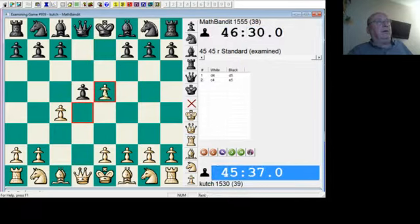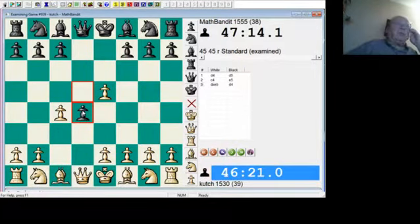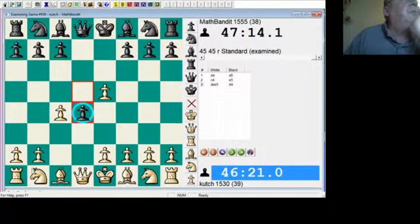E5. This is the Albin Counter Gambit. Black is sacrificing a pawn and he relies on a few things. Number one, he's got this pawn wedged in here which takes away the best square for the knight. Black does have open diagonals for both of his bishops and white doesn't. And if you're not familiar with this opening it's very easy to go wrong.